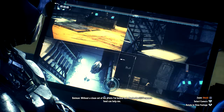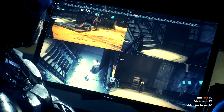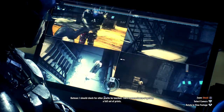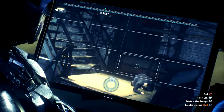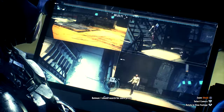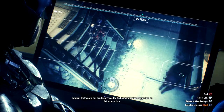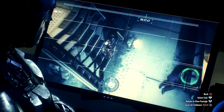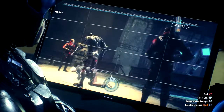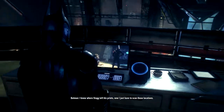Maybe the CCTV camera feed can help me. I should scan the footage to see if Stag's hands touched any surfaces during the abduction — I might be able to reconstruct the full set of prints. Well, he's touched the floor there — Stag will have left a handprint on the floor. I should check for other places he touched. He touched that railing when he steadied himself. They're all on the floor it seems. Stag left a handprint near the exit to the room. Now I know where Stag left his prints — I just have to scan those locations.